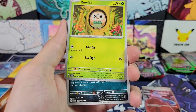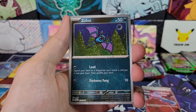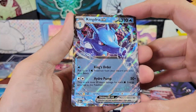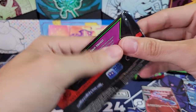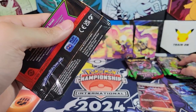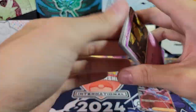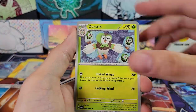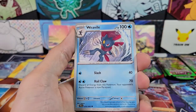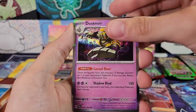Tin seven: Hound Hour, Inkay, Rowlet, Yveltal, Genesect, Sylveon, Reverse Meowth, Reverse Zubat, and a Kingdra EX. One hit so far out of that tin. I'm keeping the hits where I had the packs for each tin. Then: Drowzy, Absol, Seedra, Dartrix, Yveltal, Hypno, Weavile, Reverse Cufent, Reverse Sneasel, and Dusk Noir Hollow Rare.